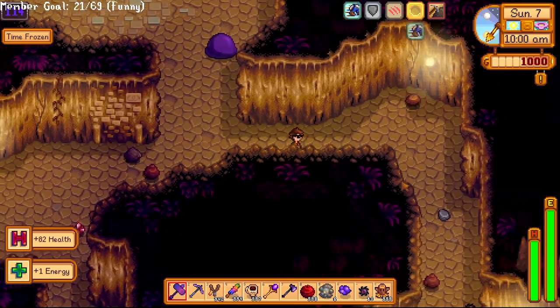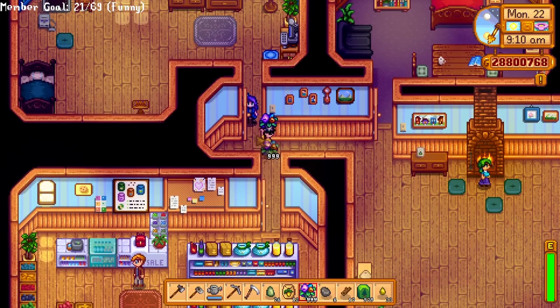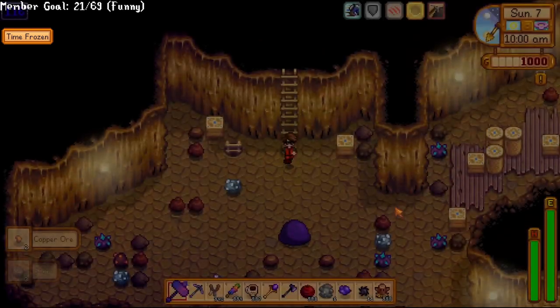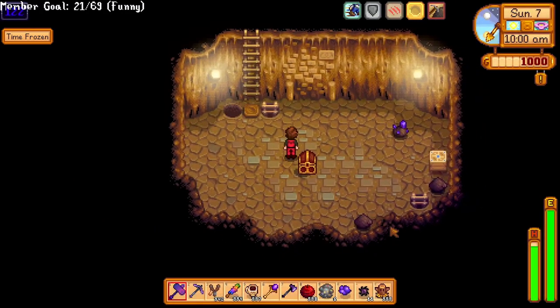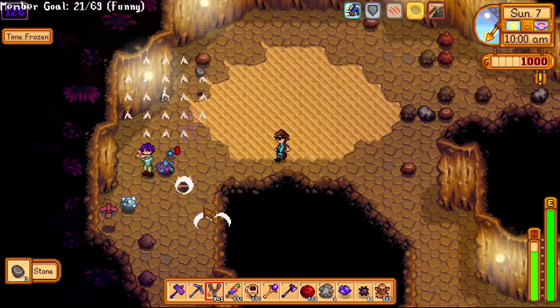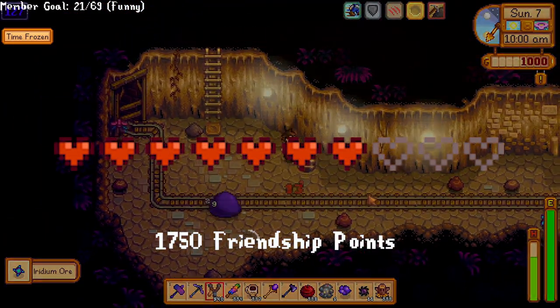Friendship is a super important part of Stardew Valley, from letting you get 100% completion to just marrying someone. However, the fastest way to gain it is often hard to find out and takes a long time. So today I will be explaining how friendship works and going over every single character's story and what items you should give to them. Friendship is represented by hearts, and each heart equals 250 friendship points.